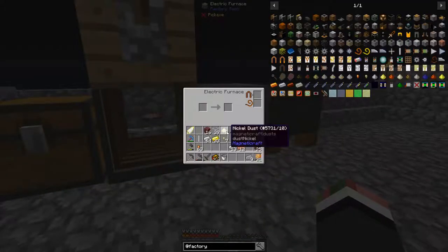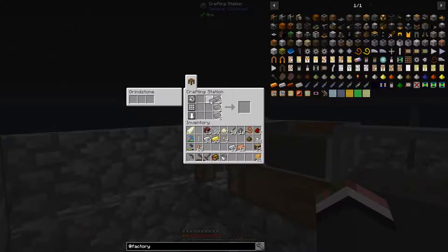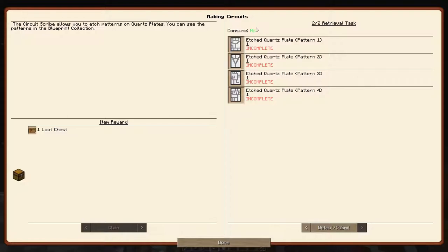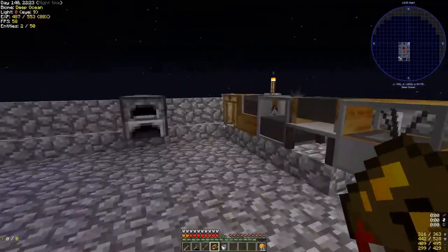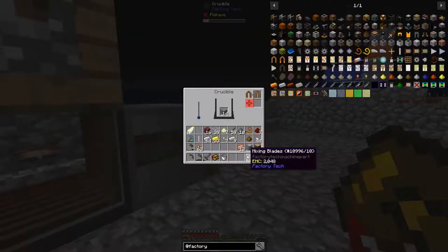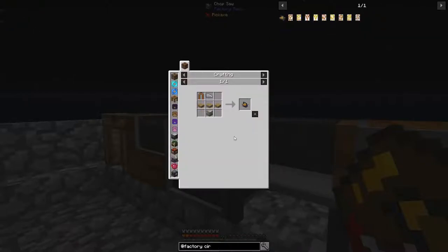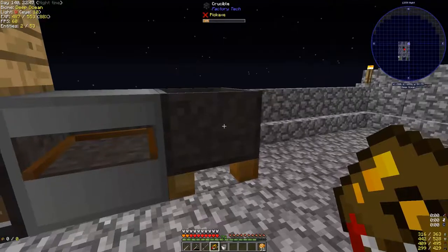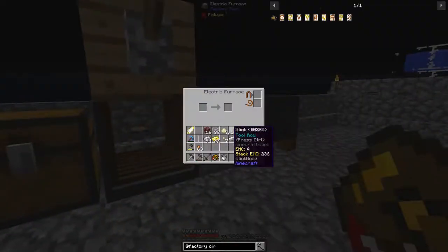Oh, we can do this. Block of invar - what did that need? That was for the circuit scribe, that's right. I need one of these - actually I'll just steal you, and then I'm going to need another nickel for the blade.